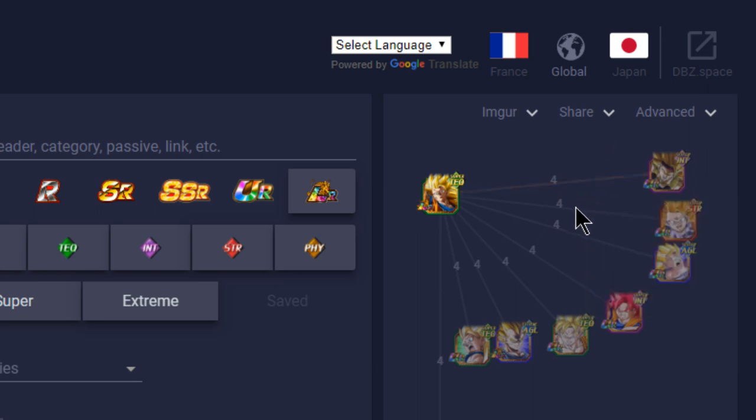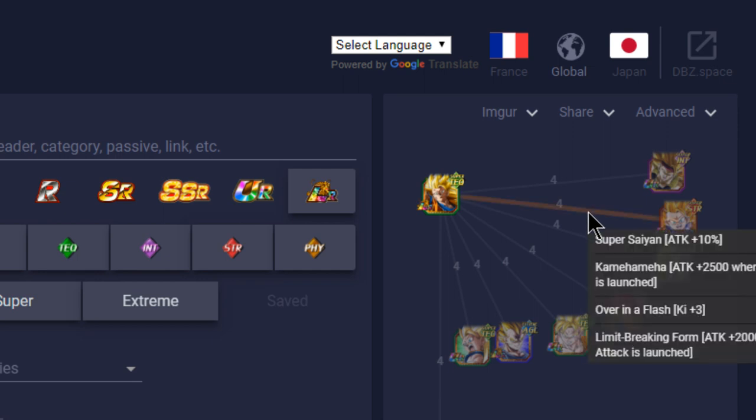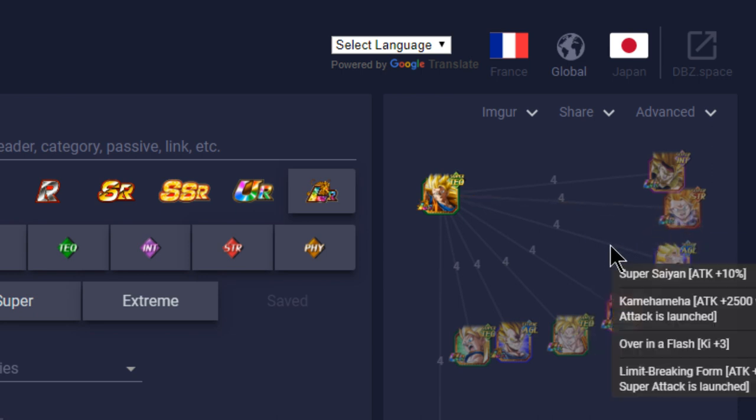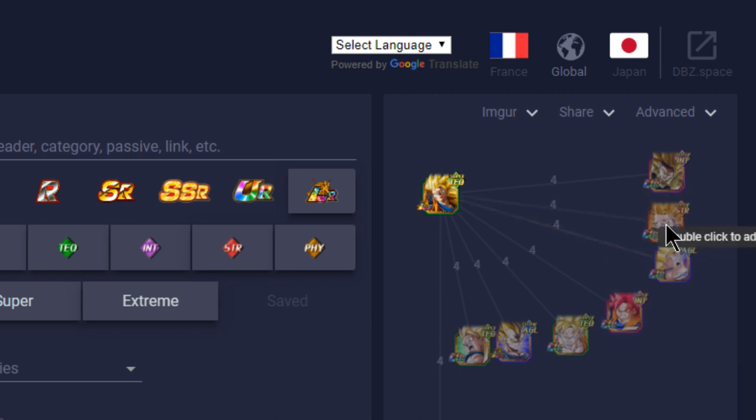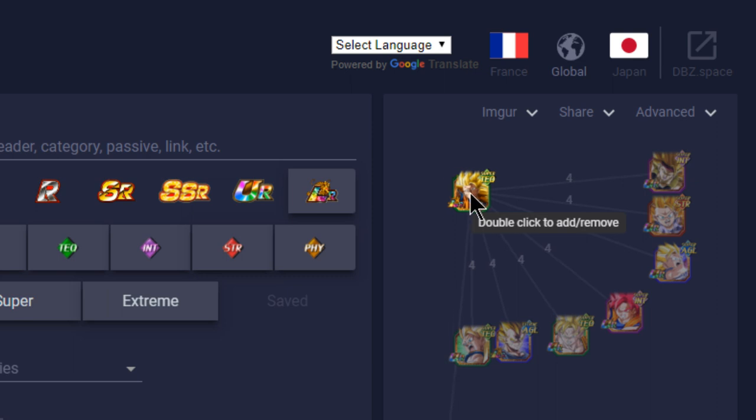SS3 Goku — I have mine at 100% so I'd run him on the primary rotation. He has a passive of attack +30%, plus Super Saiyan, Over in a Flash, Kamehameha, and Limit-Breaking Form, giving a 3 Ki, 10% attack buff on top of his passive — phenomenal. The other SS3 Goku is essentially the same. If you get two copies of the LR, I'd definitely recommend using the dupe system instead of linking buddies — they only share three link skills: Experienced Fighters, Kamehameha, and Shattering the Limit. Not worth it; go dupe system.